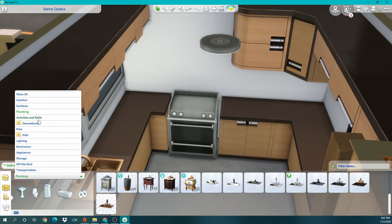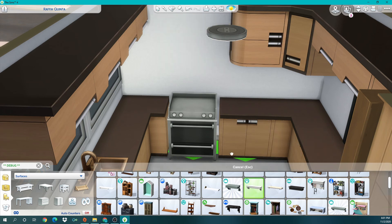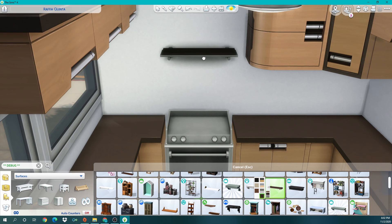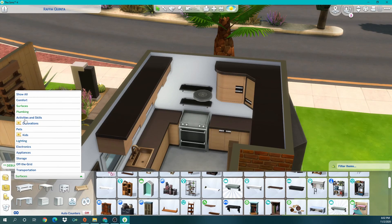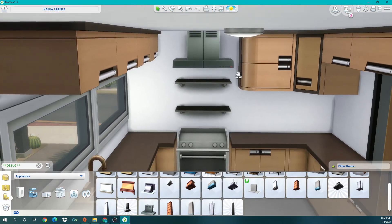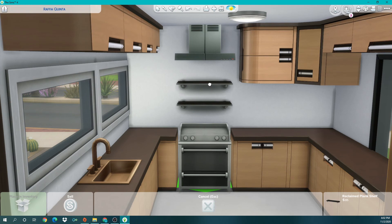Which shelf would be good here? That feels too modern. Let me get a closer look. I like this one. Let's see what two looks like — and the range hoods are in here too. I like this one — it's got this industrial look to it but not quite. I can see one or both of them being into cooking.